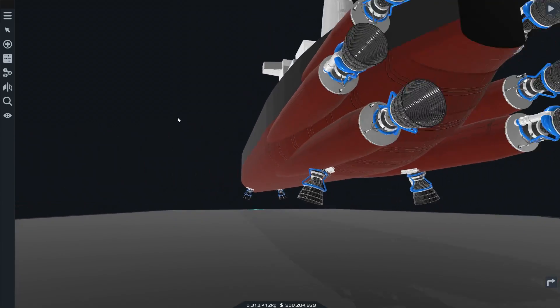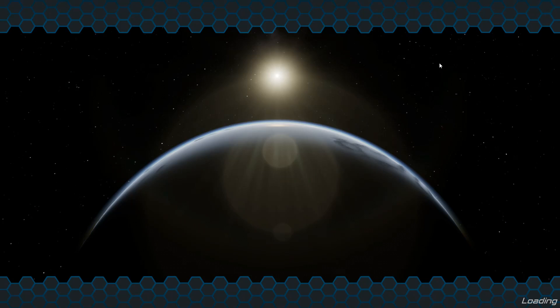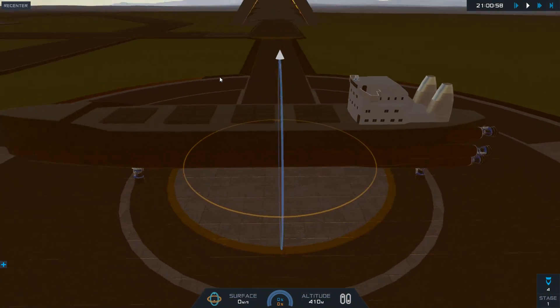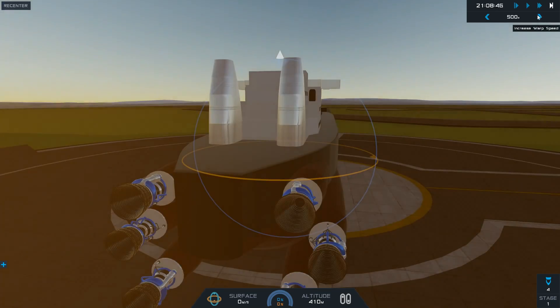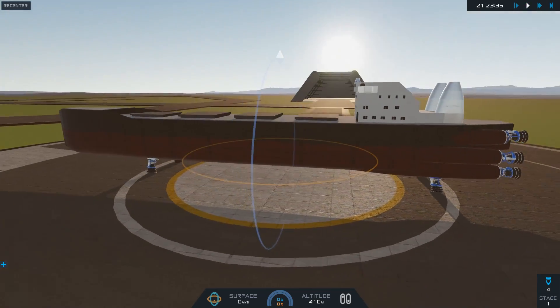I thought this was an actual ship but it looks like it's an airship, so obviously let's start off with this. We're gonna take this off and just have some fun today. We might build upon some designs and try to get deeper into space, but for right now I just want to see this thing work. Let's get to daytime so we can see it in the beautiful sunlight.